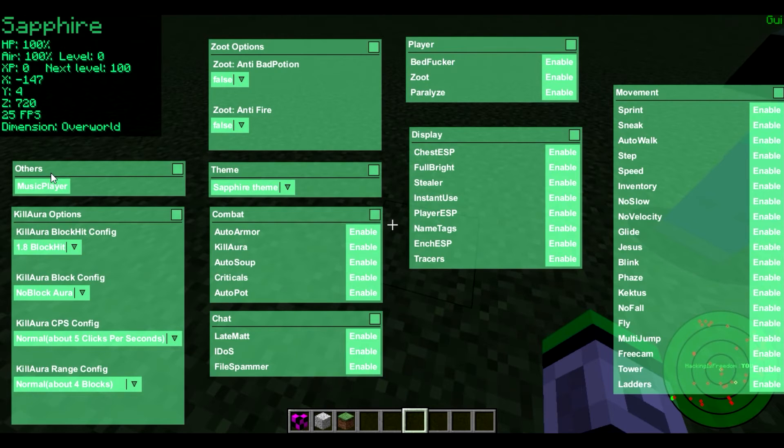We got the music player, which is a nice option for people that love music like I do. We got kill aura options, some chat options, and all our combat mods. It's a small client with a lot of movement mods but not much for combat — we only got auto armor, kill aura, auto soup, criticals, and auto pot. That's still good, those are basically the essential combat mods, but it's always nice to have a little bit more.